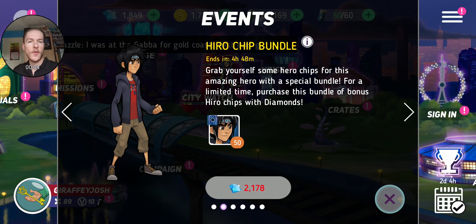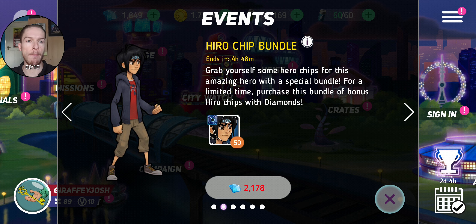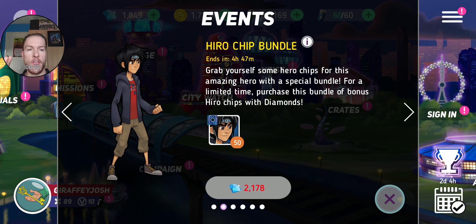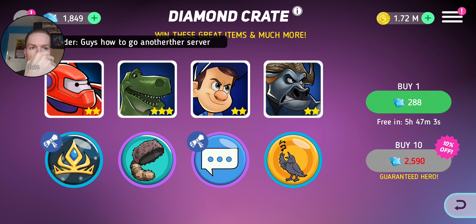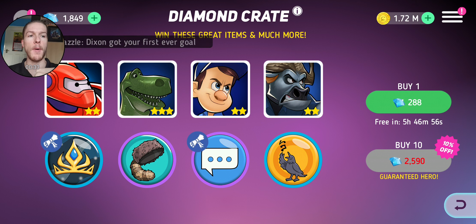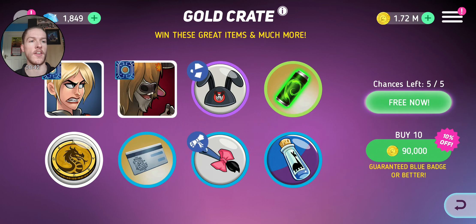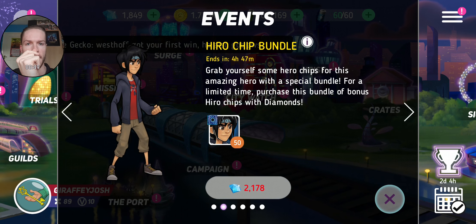Hello guys and welcome back to another Disney Heroes Battle Mode video. In today's video we're going to be talking about the hero chip bundle. I like to do videos on these because these are the best bundles you can buy. Obviously we're looking at 2,100 gems, and if you were to buy a diamond crate — 10 of them costs 2,590 — and if you follow my channel you know how unlucky I am. So if a deal like Heroes 1 pops up, I'd recommend getting this instead of buying the diamond crates.